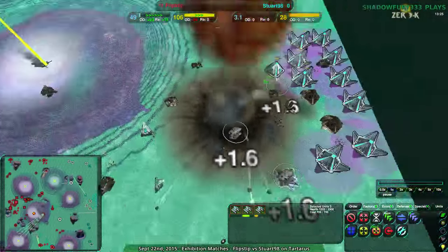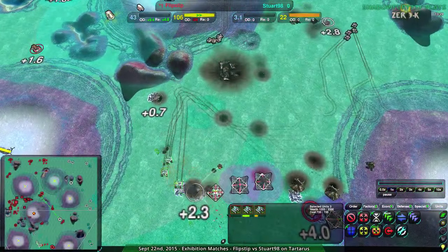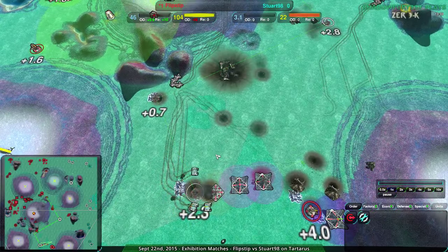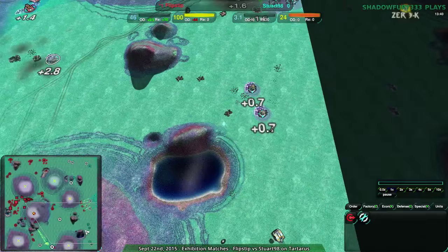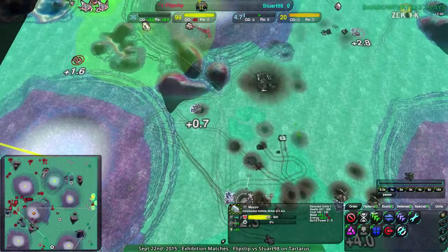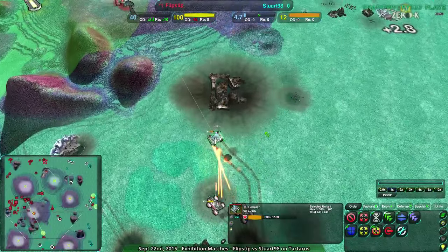Yeah, that finishes it off — destroy the factory and destroy the commander. Stuart's probably going to have to surrender. What they'll do is see what happens with these levelers, deal as much damage as they can. Because they have nothing — these levelers are it. When that last leveler dies, they'll throw in the towel.